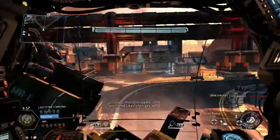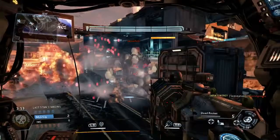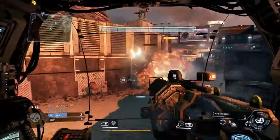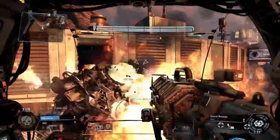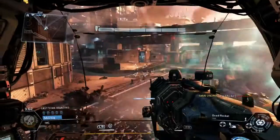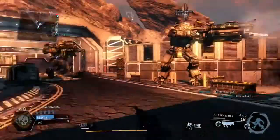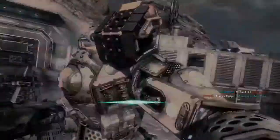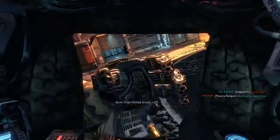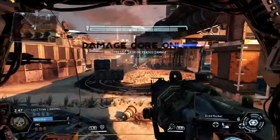If you find anyone AFK you want to take them out first anyway. This guy's backed himself into a corner — big mistake brother — punch, boom! Shields back up. I can see a rocket there but I've got a rodeo on me at the minute. The rodeo's just come off so I'm getting back in and moving away from that rodeo area.